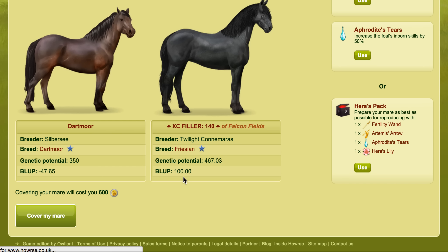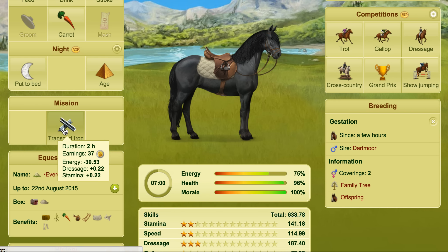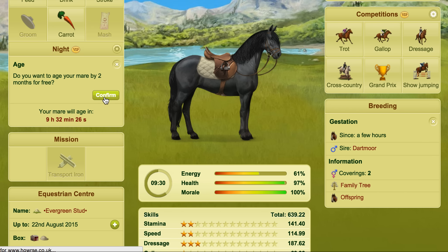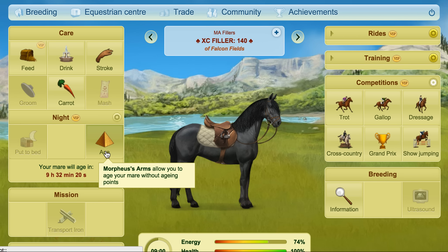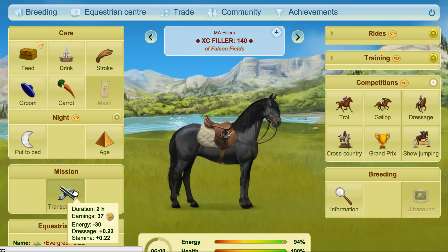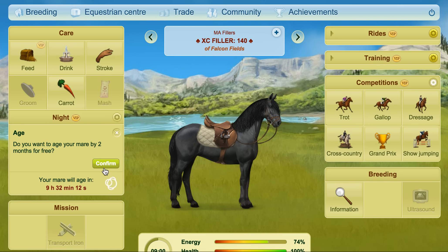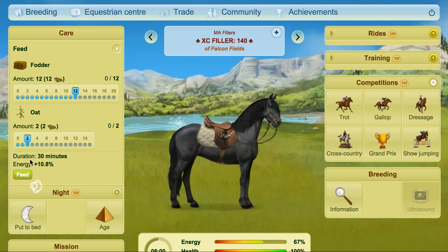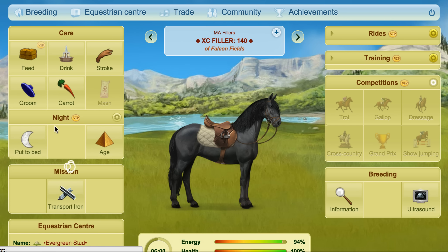We'll cover this Friesian mare with this purebred stallion of the Dartmoor breed — she's now in foal to that. So I'll start to age her forward. You can do this day by day; I'm just doing it with a Morpheus Arms to show you quickly in a video. But if you're just looking to do this cheaply in a way that works for you, you can just age them day by day. It will take a little while and you are leaving it up to chance — you will probably end up with a lot of duplicates of colours you don't need, but you can sell those off to people that do need them. So it is a way of making money, and if you're using very cheap covers just to get colours, it's going to work out okay.